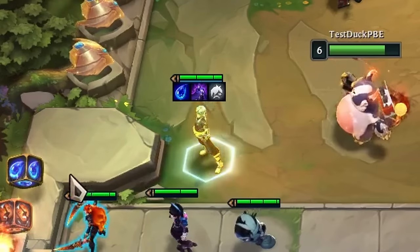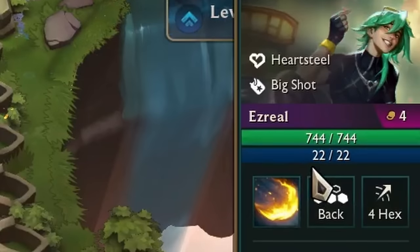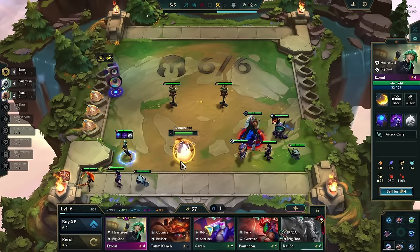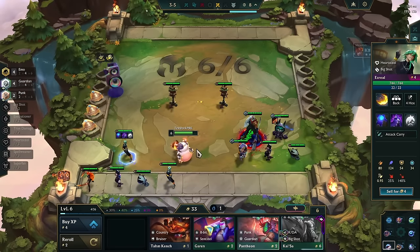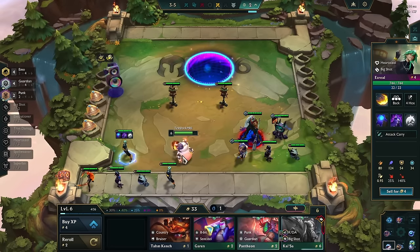If blue buff reduces mana by 10, would he end up with 20 mana? The answer is no — he ends up with 22 mana. The reason is that flat reduction is always calculated first, the same as for armor penetration. Blue buff reduces his mana from 40 to 30, and then the emo trait reduces the new value by 25%.